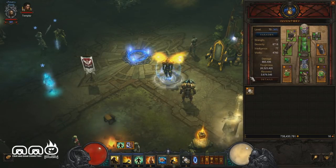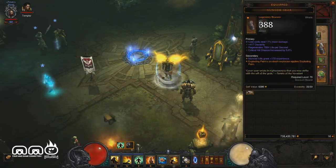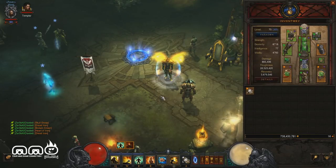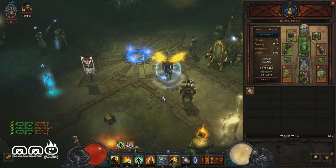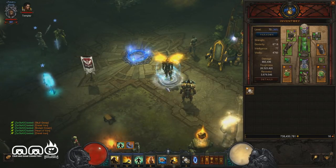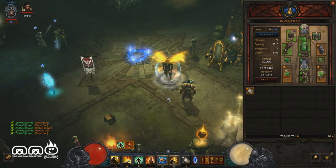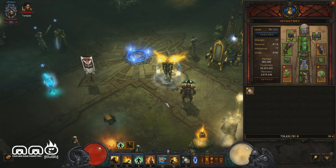As far as gems go, I'm running Bane of the Trapped, Bane of the Powerful, and Molten Wildebeest's Gizzard for survivability — two for damage, one for survivability. There is a bit of room to play around depending on what works best for you. With this setup I've been able to speed run GR45s pretty efficiently. This is a quick guide to get you pushing T10s and speed running 40s for gear drops and efficient XP gain.